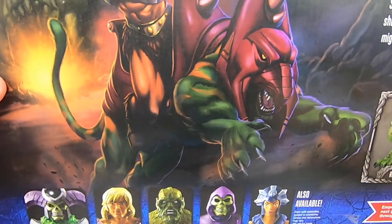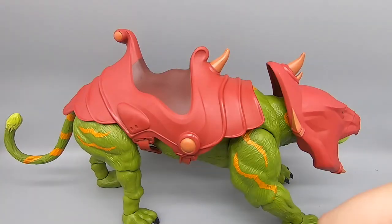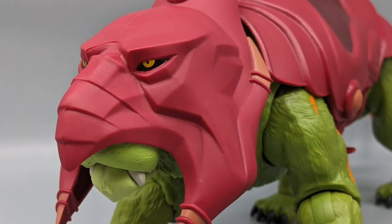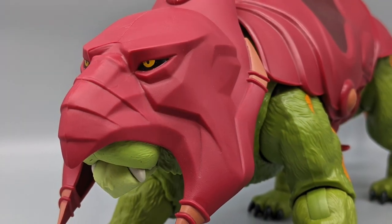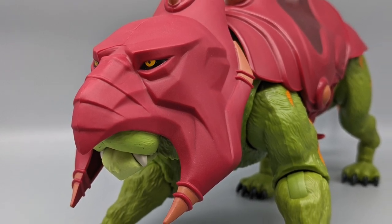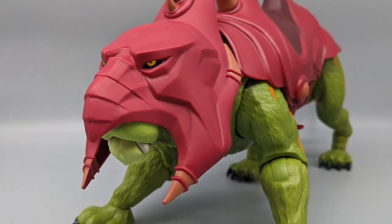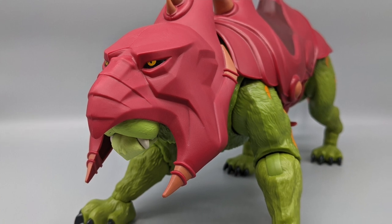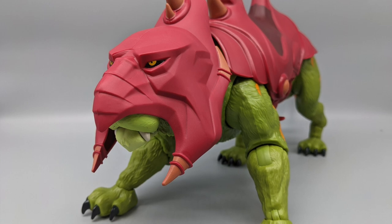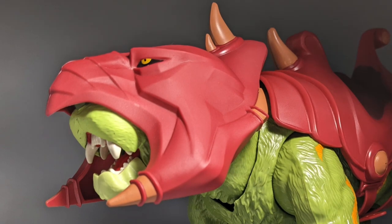Let's get this thing out of the box and see what it looks like. Here he is — it's Battle Cat with his armor, helmet, saddle, all that good stuff. Pretty cool so far, looks good. He poses better than the Origins figure and certainly better than the Vintage figure since the Vintage figure was static. Very cool looking paint apps, just like on all the other Masterverse figures.